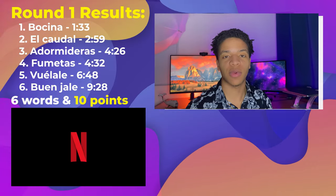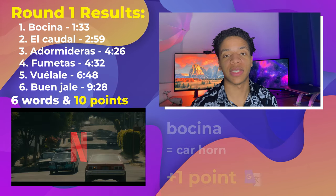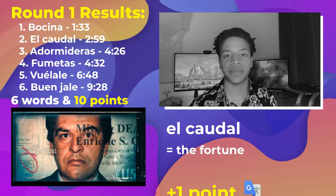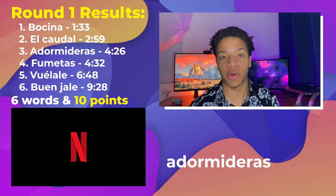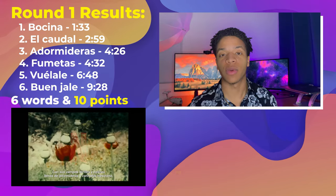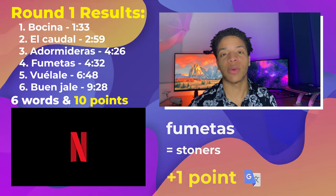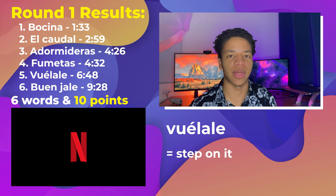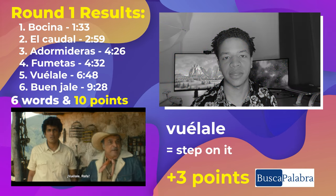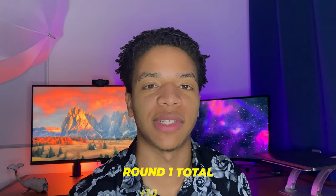The first 10 minutes is done — round one is finished. Here are my results. I found six words for 10 points. First was bocina, which means car horn. Then el caudal, which means the fortune. Then adormideras, which are poppies — 'hills heavy with opium poppies.' We also had fumetas, which are stoners — 'potheads and scumbags who operated there.' Then was the phrase búlale, which I'm pretty sure means step on it or run. And finally buen jale, which means good work. That's round one in the bag — let us know in the comments if you beat my score!